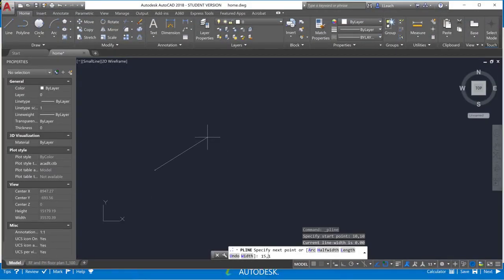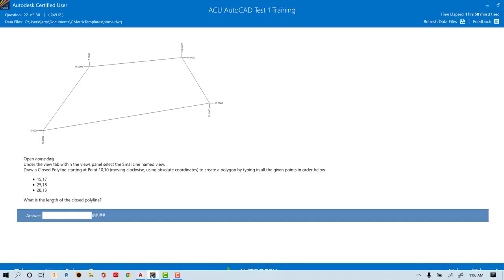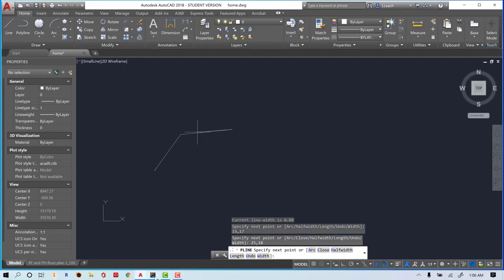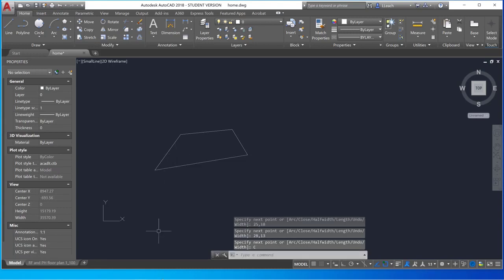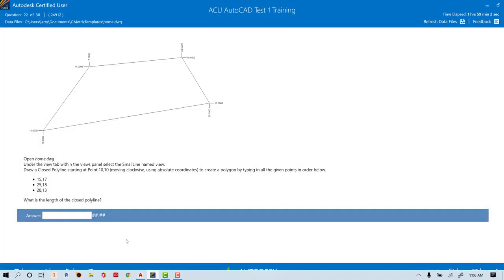Type in 15,17 and press Enter. The next point is 25,18 — so 25,18 and Enter. The last point is 28,13 — type 28,13 and then hit C for close.